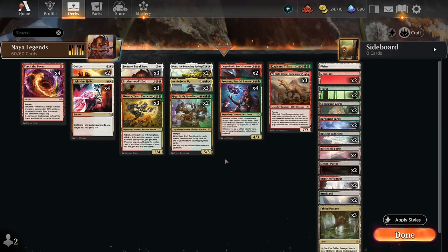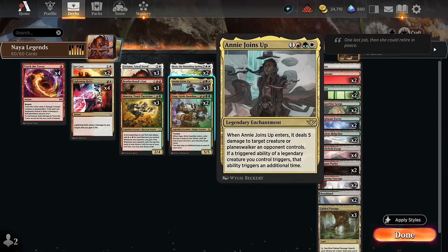Hello and welcome to another standard video. Today I'm very excited to present this white, red and green Naya colored legends deck built around a couple different cards. One of those is Annie Joins Up, a four mana legendary enchantment that deals five damage to a creature or planeswalker when it enters, and then doubles up on any triggered abilities from our legendary creatures. Our deck is filled to the brim with powerful legends whose ETB triggers we can double dip on.